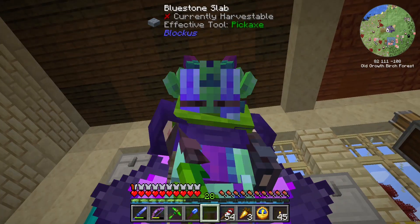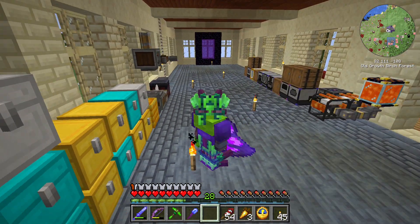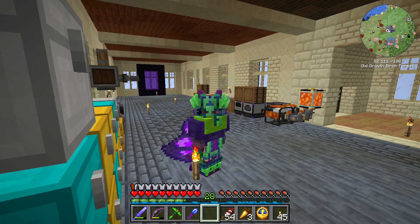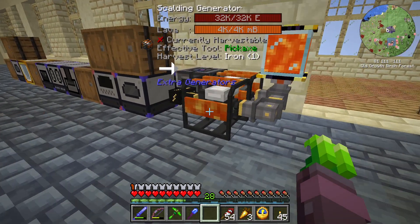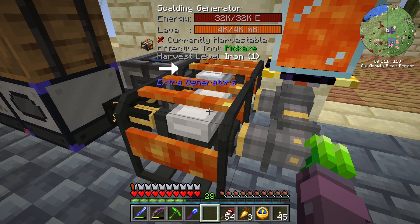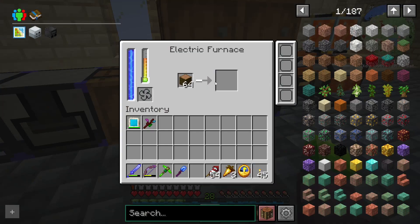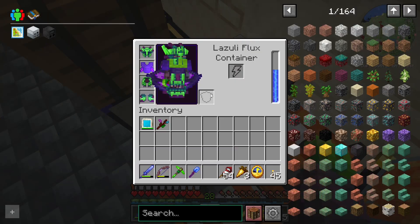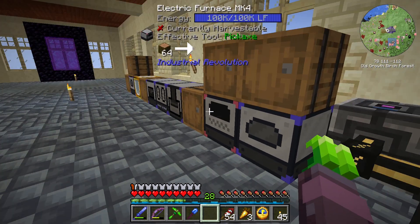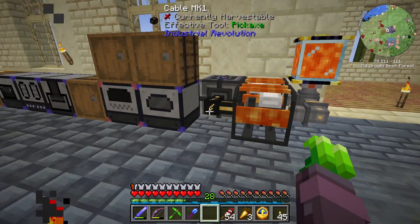Hello, my name is Zuckett and we are playing All of Fabric 5. Last time we set up a system in our still very ugly basement. We've got lava being generated renewably, hands-free, feeding into these scalding generators and making power from the lava. The good news is that this can keep up with these machines in a way that the coal power was not able to.